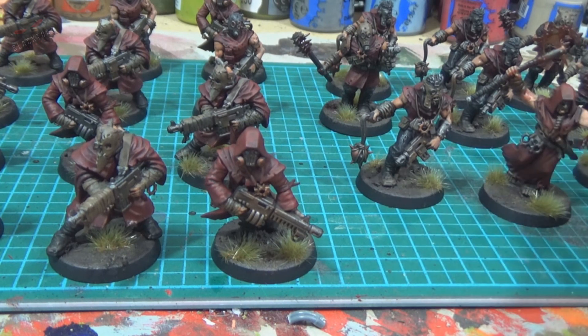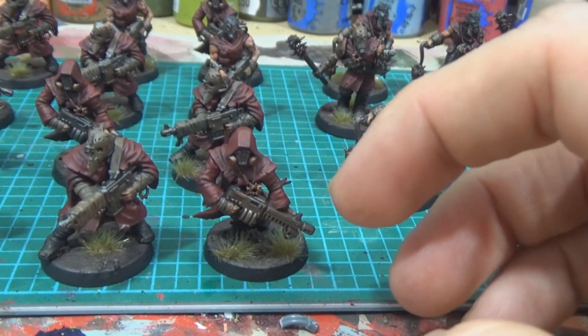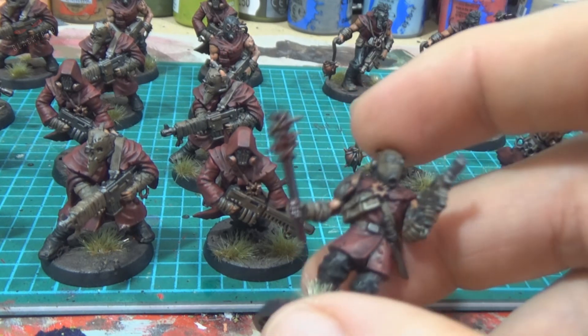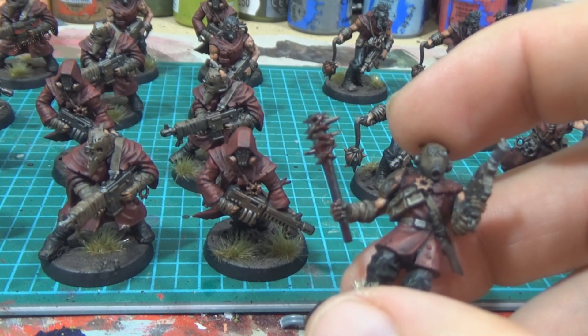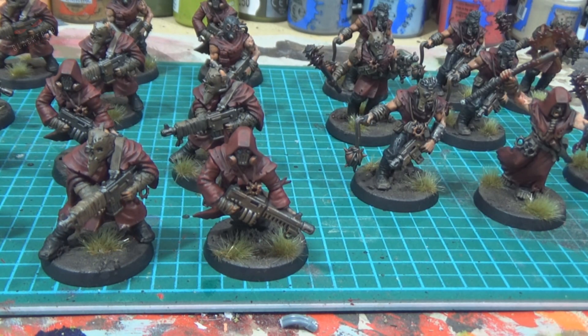I do like to have order, structure, and uniformity in my army — it adds quite a bit and looks beautiful when it's all laid out. These combat guys have got some gore on their maces too, probably from killing civilians, each other, or just being engaged. I'm really quite happy with how they turned out. They'll be joining my other cultists — I think I've probably got 30, so that's another 50 cultists so far — still more to make.